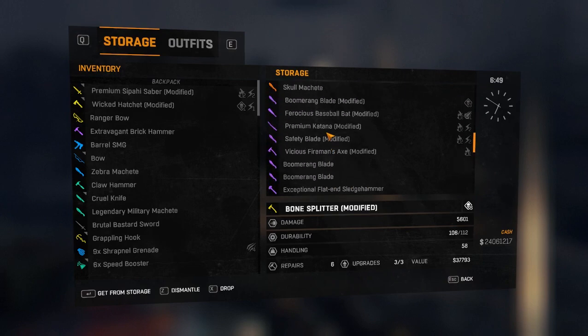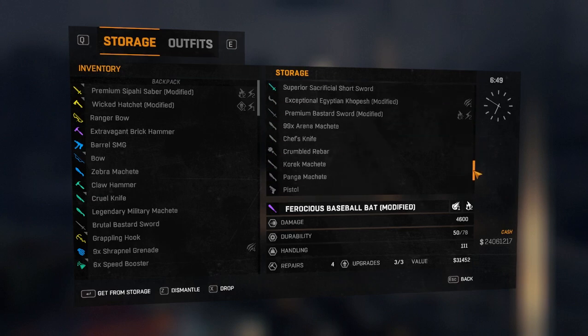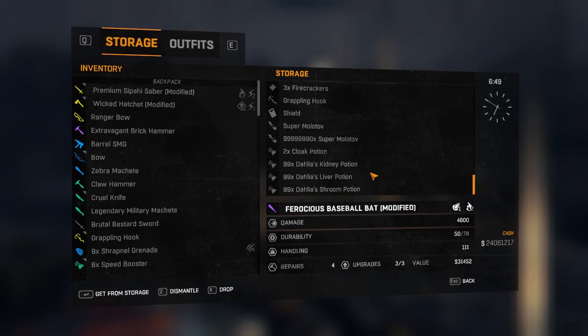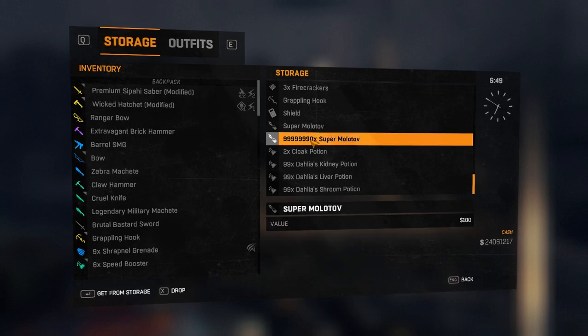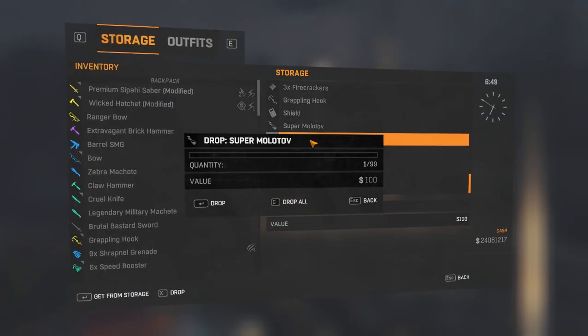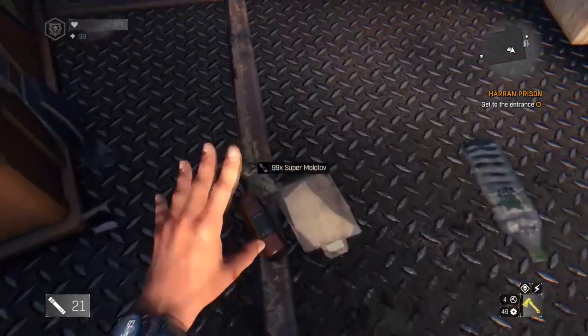If done correctly, you will have your stash opened while the game reloads. After reload, you will be in your storage. From here, drop whatever you want to duplicate — but it has to be in the storage to duplicate. Once you drop it, you'll be able to go back to your storage and see that you have both items and you've duplicated it correctly.